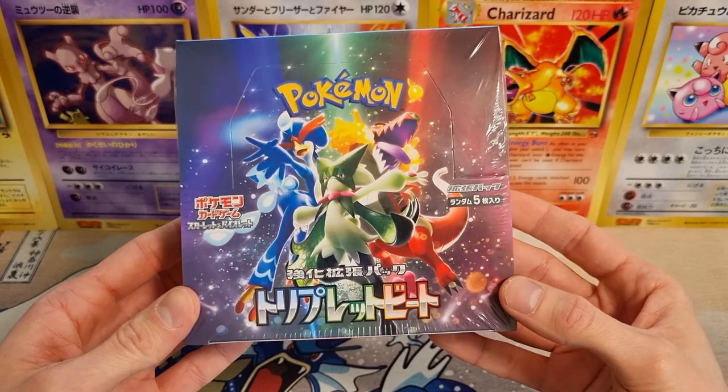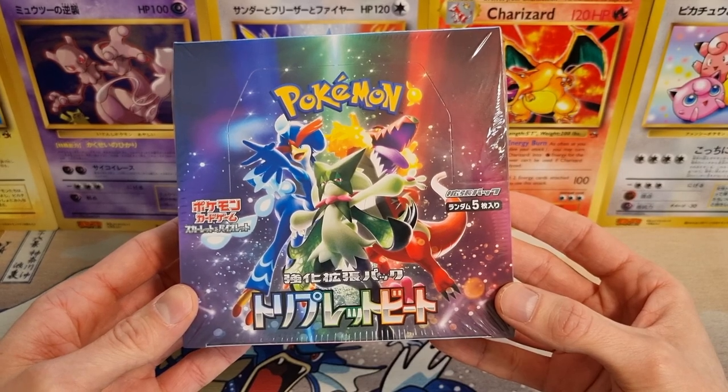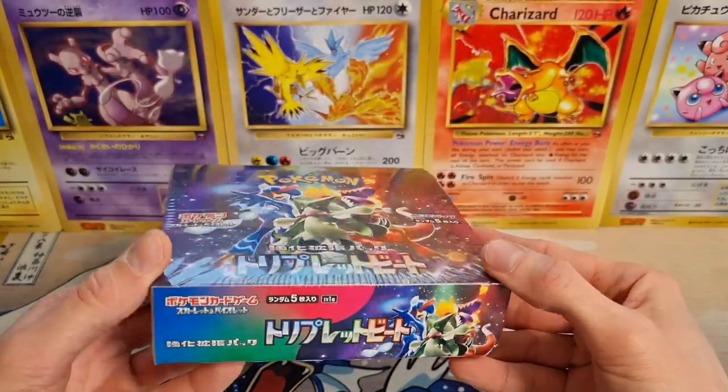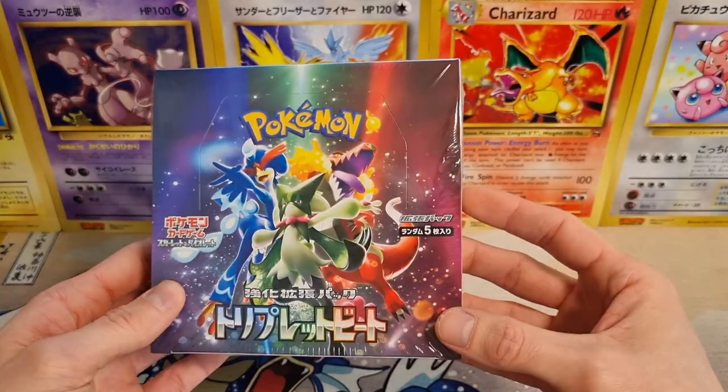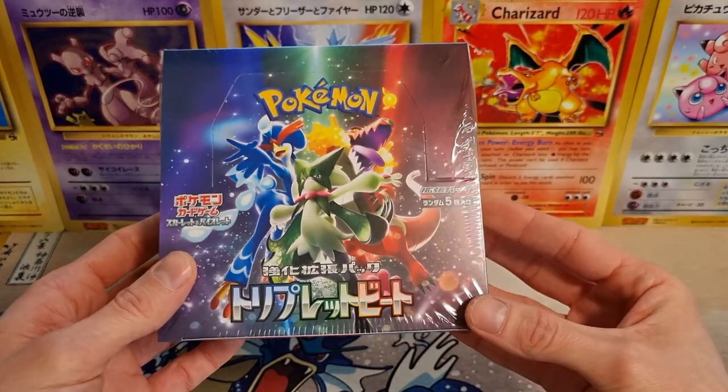Hey everyone, how's it going? Welcome to another video. Today we have the brand new Scarlet and Violet set, Triplet Beat. Super stoked to have this in hand. I got it from the Pokemon Center Online Lottery, got lucky, and we have one box to open.